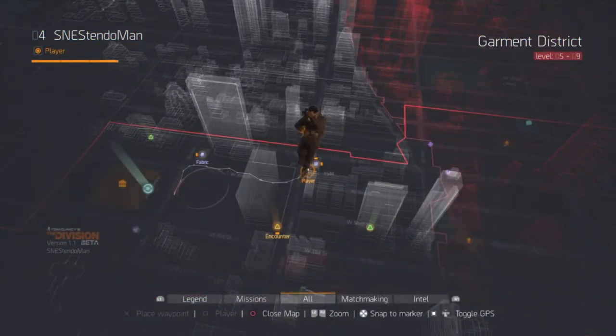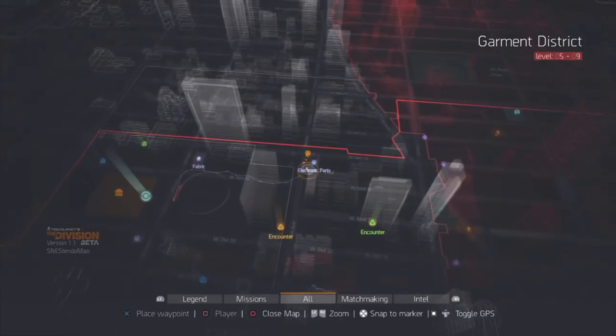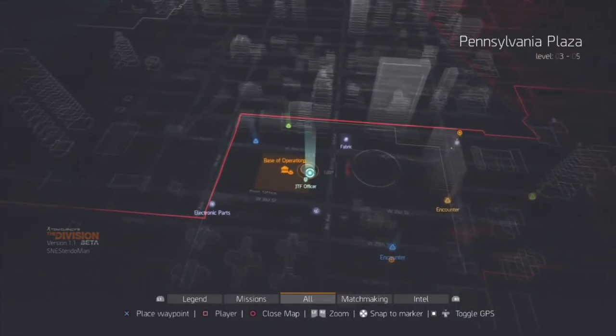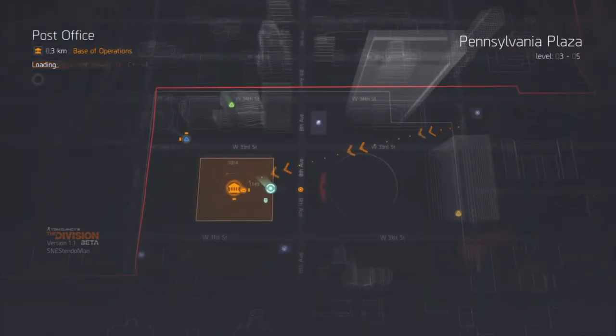All you've got to do now is just fast travel. Once you fast travel, you're doing a skywalker — walk up a higher elevation and you're doing it. And that's the glitch. Please enjoy the rest of the video, thank you and have a great day.